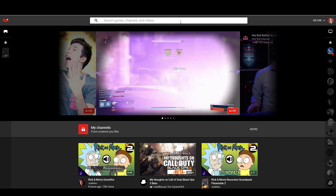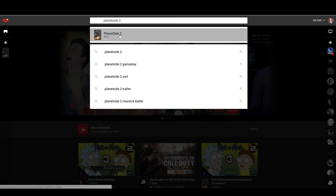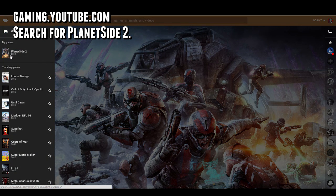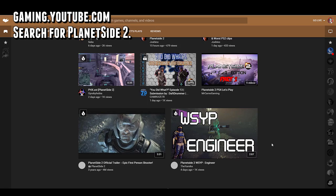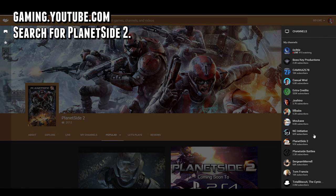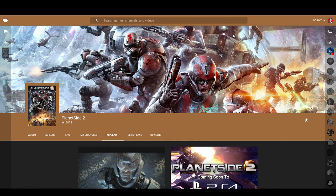Another way to find Planetside 2 content, be it live streams or recent videos by various members of the community, is to check out www.gaming.youtube.com. Type Planetside 2 into the search box and you'll immediately start seeing content. If you're logged in, you can subscribe to the game itself and easily see new content as it goes live. You can also add your favorite YouTubers to your right-side hotbar so their updates show up in your feed, and you can see all their new stuff without having to use the search box or rely on bookmarks.